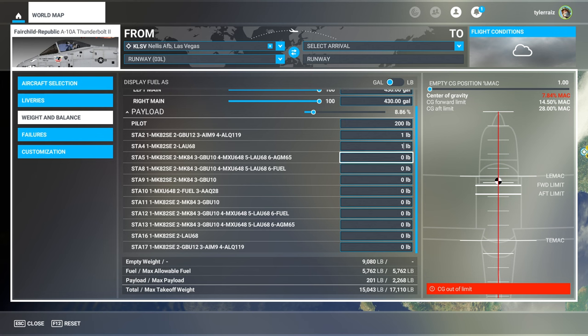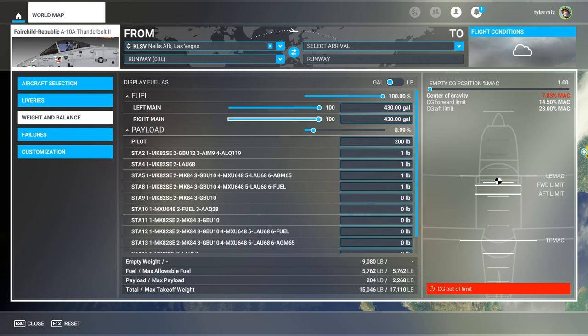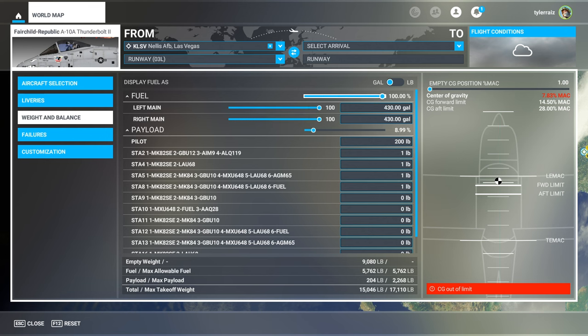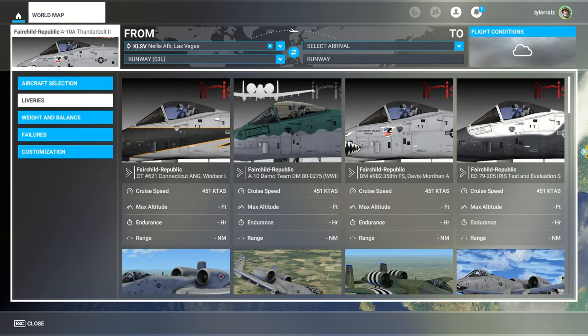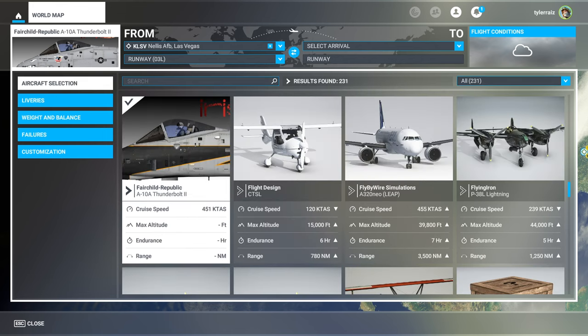I'll just go with that for now. One interesting thing is that the CG is out of the limit regardless of how much fuel I put in, so some things may need to be refined. There are a bunch of liveries — the original Iris came with a whole bunch, and those have been adapted. I've picked the one for Nellis, so we'll take off from Nellis and see how it flies.